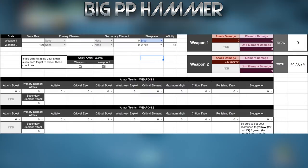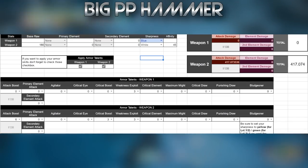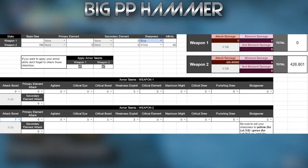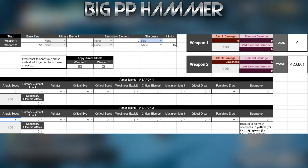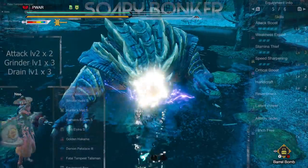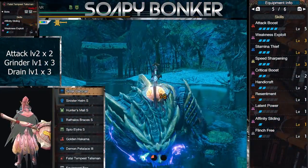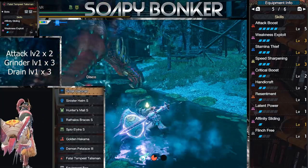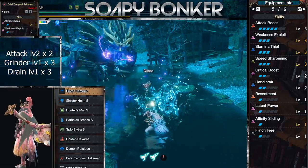The calculator will be linked in the description if you want to toy around with it as well. Narga sits pretty at 417 with my build, 426 if you get Attack level 7 in white sharpness, which is almost always up due to having Speed Sharpening level 3. So with that info, enter the second build. Something you probably haven't even considered — it's the Soapy Bonker, featuring Mizu's Hammer with the Rampage Skill Attack Boost 2.